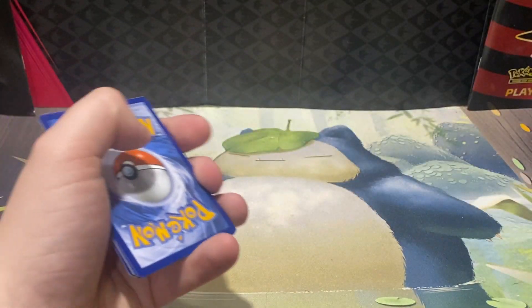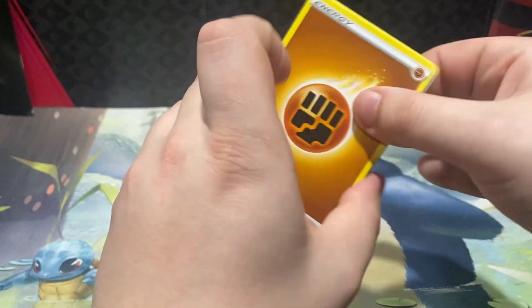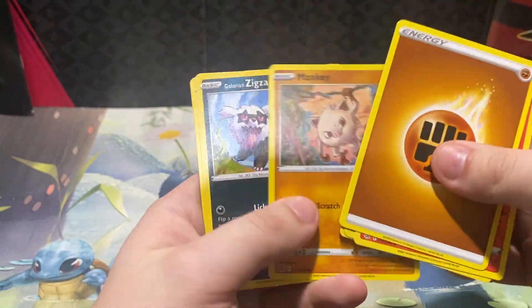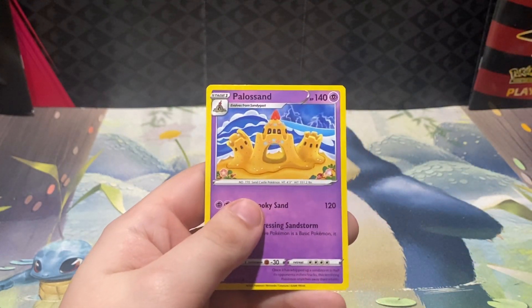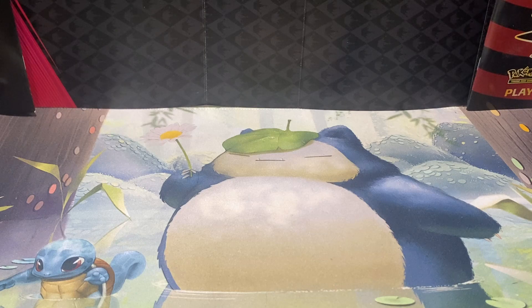There's your code card. Fusion Strike pack: Fighting, Simisear, Frostmoth, Spongy Gloves, Mankey, Zigzagoon, Chansey, Vulpix, Qwilfish, Dreepy, and a Palossand non-hollow rare. All right, so there is our Fusion Strike pack.